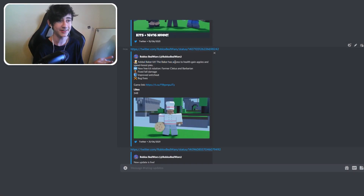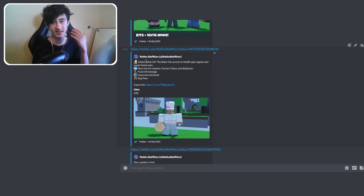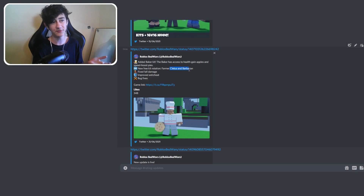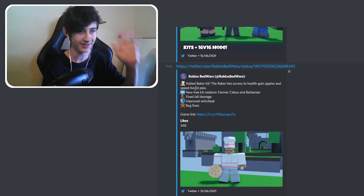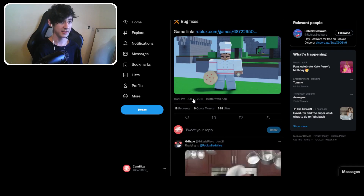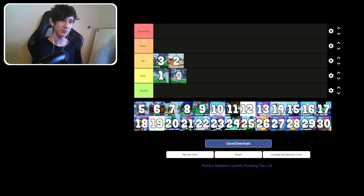Update 4 added more kits — it looks like they're just adding more kits every time. The Baker kit has access to health gain through apples and speed boost pies. There's a new free kit rotation; they put Pharmacletus and the Barbarian kit in. They didn't really have too many OP kits at the time. There was also apparently an issue with fall damage. This one gets added to the bottom of meh — it's okay, not awful.